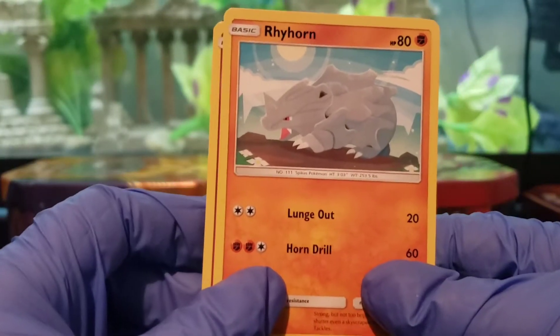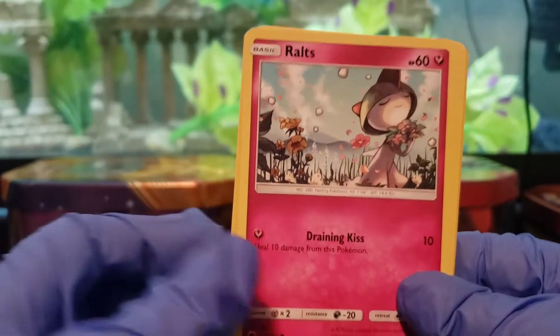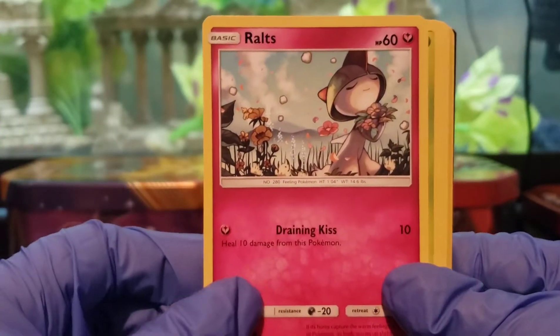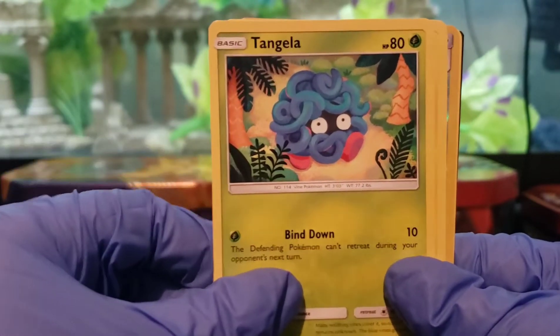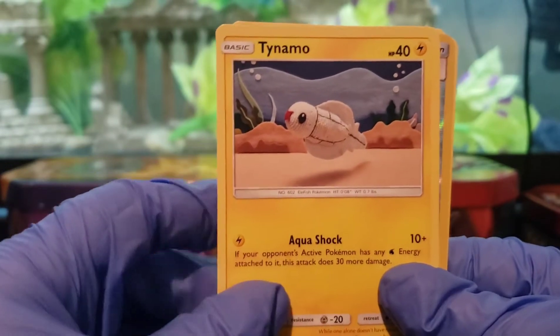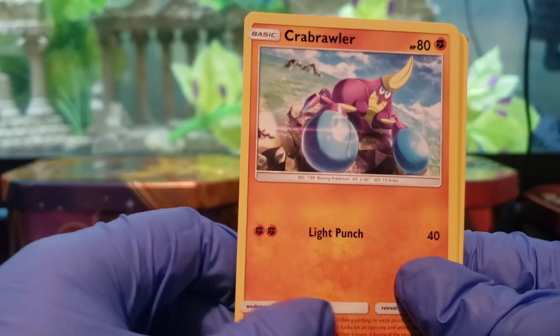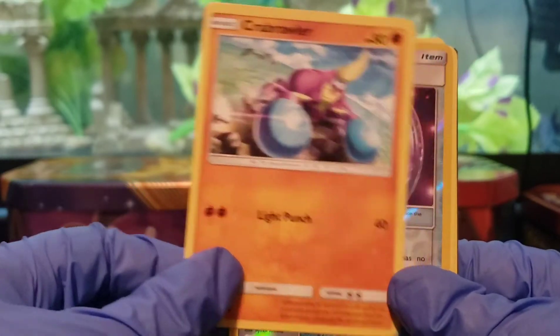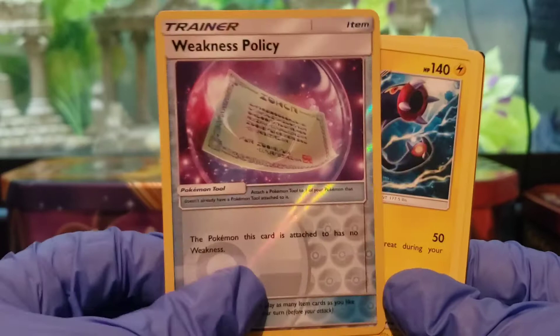We got Rhyhorn for the first one. Not really my favorite, but it's kind of cool. Ooh, a really nice Roths card — beautiful design. Stick that to the side. We got a Tangela. We got a Tynamo. Cute. A Crab Brawler — I might have said that wrong. Weakness Policy, and that one is a Shiny.